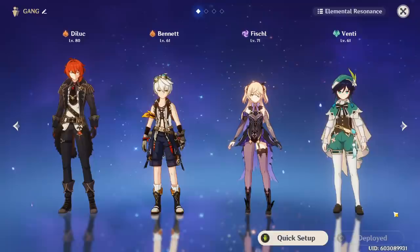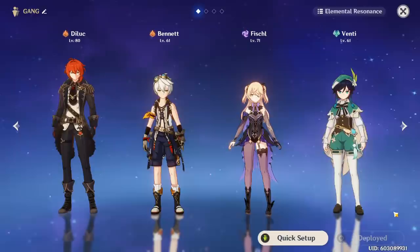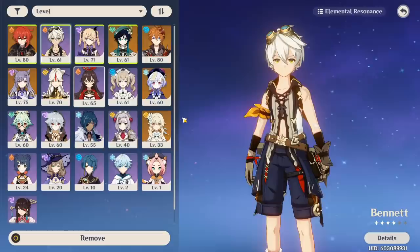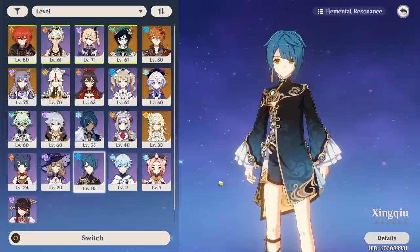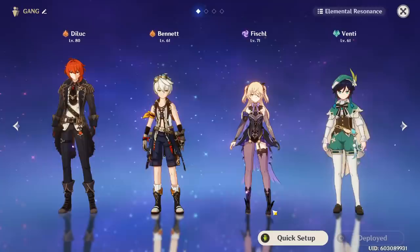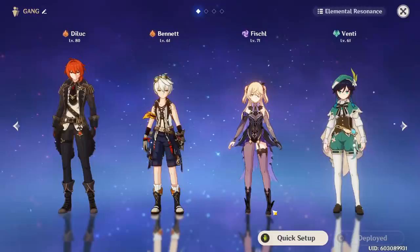The most important tip I saved for last: just have fun and remember this is a game. A lot of people force themselves to level characters they don't enjoy just because they're meta. Almost every character in this game is viable, so even if tier lists put your favorite at the bottom, play them and make them work in your comp. I personally don't use Xinqiu because I don't like him — I use characters I find cool and fun. Just because a YouTuber says someone is broken doesn't mean you have to play them.